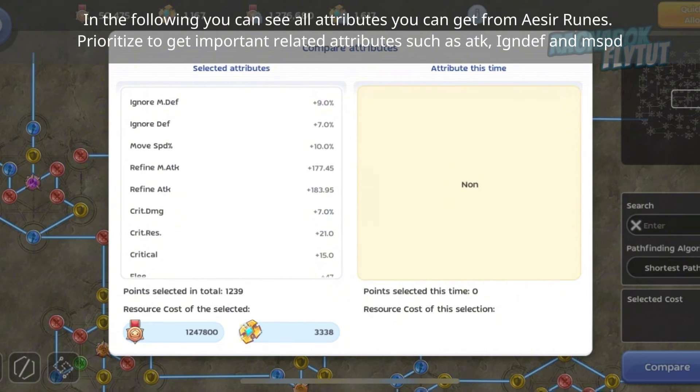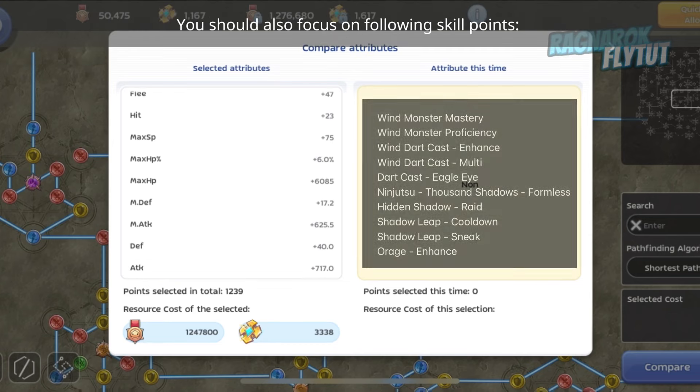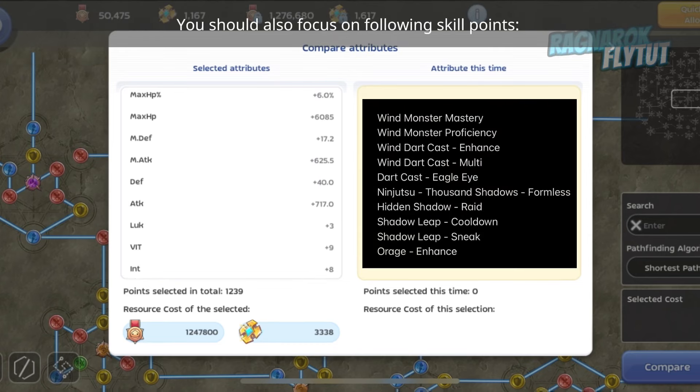For AC Runes, you can put all rune points with Guild Country. You can see all attributes available from AC Runes. Prioritize important related attributes such as attack, ignore defense, and movement speed. You should also focus on the following skill points.